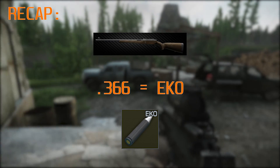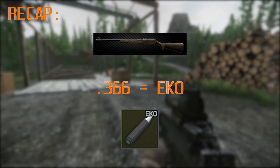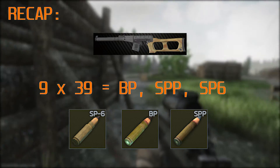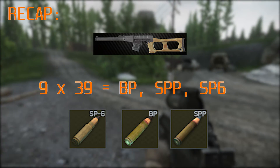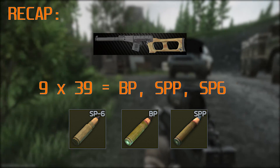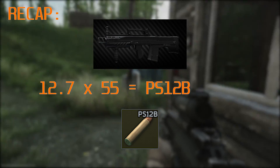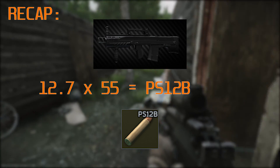If you're going to use the .366, I would recommend the AKO ammo, but I wouldn't recommend using any gun that fires that calibre at the moment. For 9x39 you want BP, which is the best, or if it's unavailable or too expensive, SPP — also known as 7N9 — or SP6; either of those rounds will do in a pinch. And if you're going to be using the Ash-12 with 12.7x55, the only round I'd recommend is the PS12B, which is the only one capable of penetrating high-level armour.